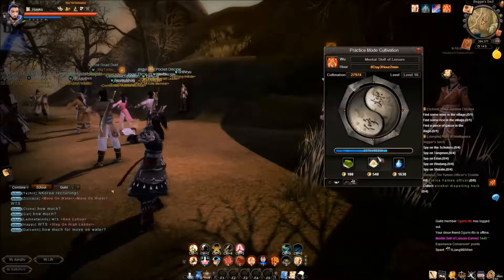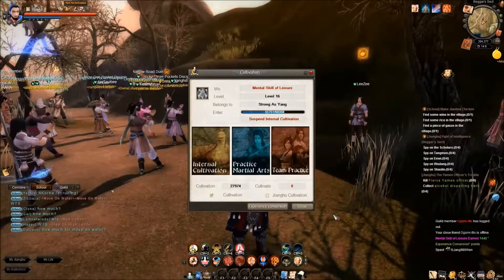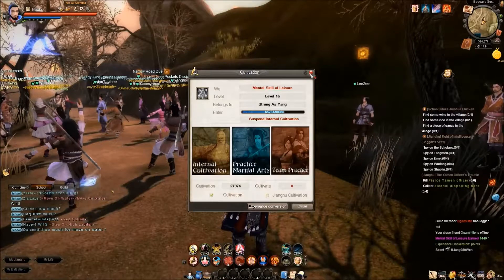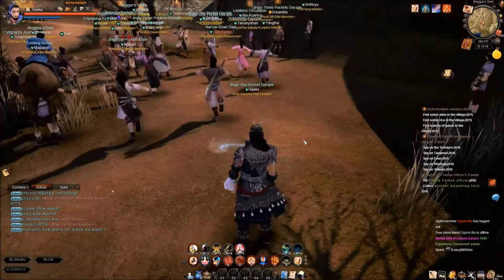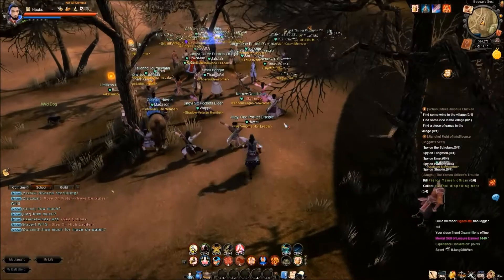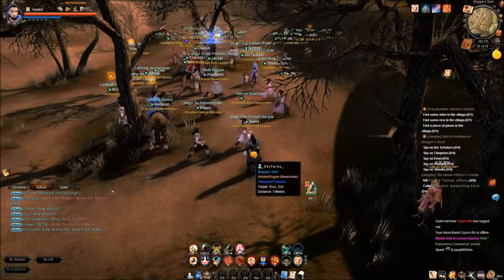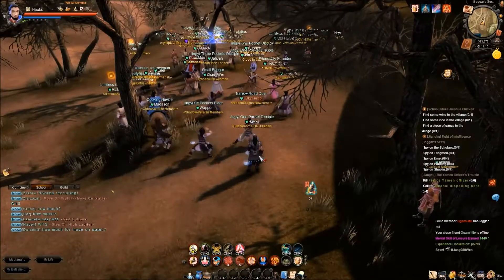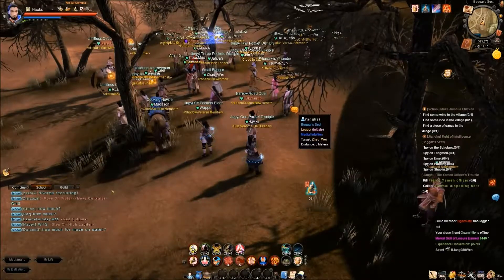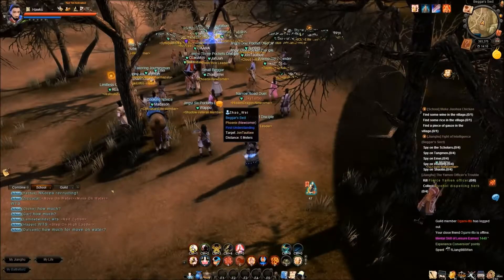That's essentially the practice mode. Now let me show you team practice. Team practice is basically the same sort of exercise routine you just saw, but in the form of a team, and this is what's in front of me. As you can see, there are 10 people, but it can be anywhere between 1 and 10. It's advised to do it with 10 people because you get the most out of it if you do it with the maximum number, which is 10.